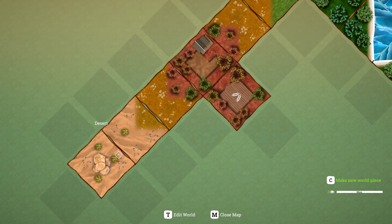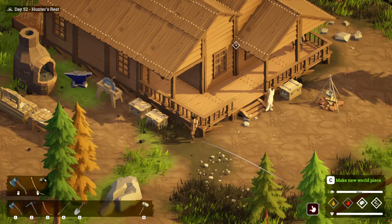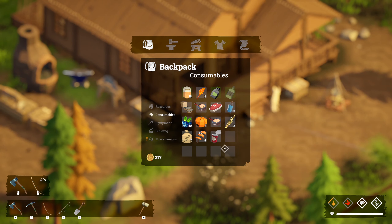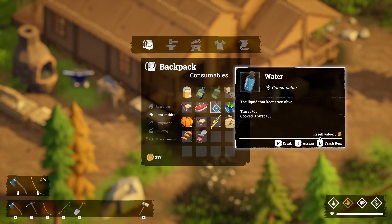I guess we just kind of need to keep working on that. We do have the farm here for some grain, and I think we have some grain ready behind us too. I'm also hungry — we should maybe eat something, like some fish. There we go. And maybe drink some water while we're at it.